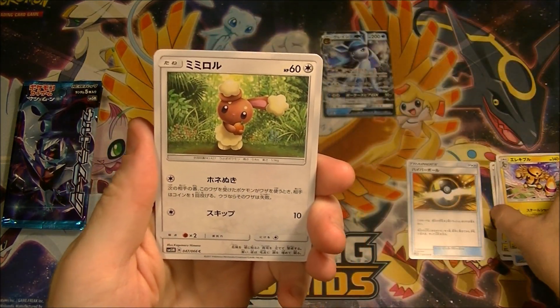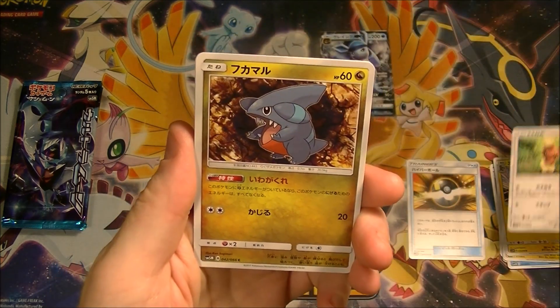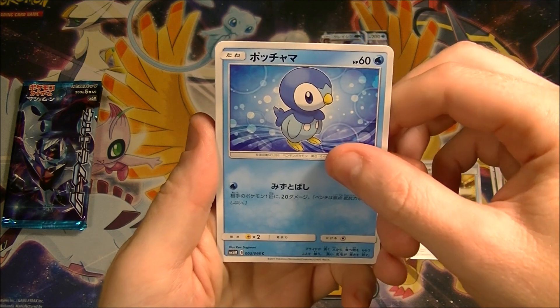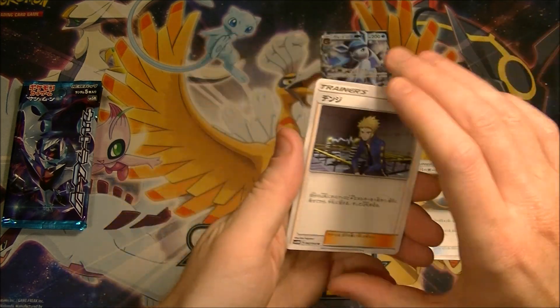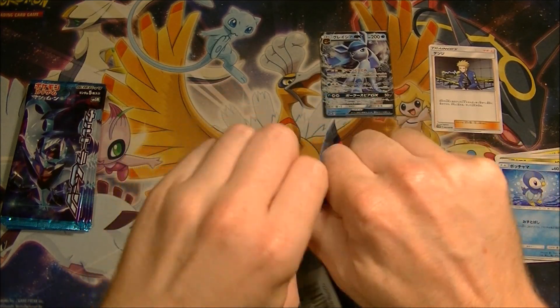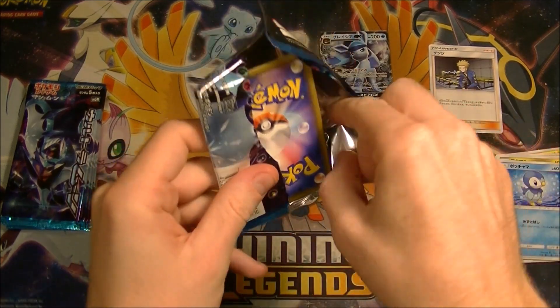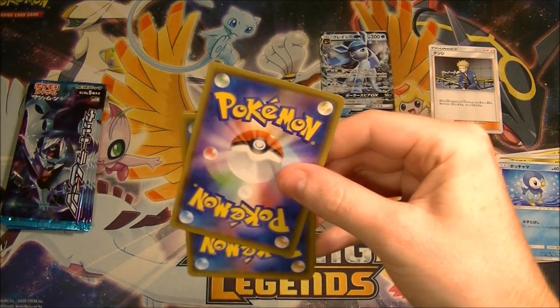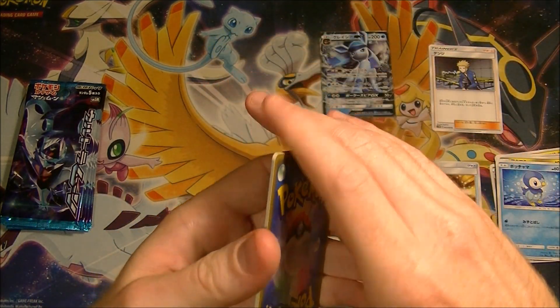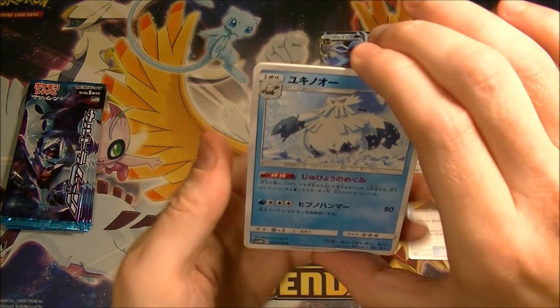Alright, what else can we get? Volkner's pretty good, we'll put him aside. He was also reprinted unfortunately, and he's been in a bunch of starter decks and things like that, so he's definitely lost his value as well.